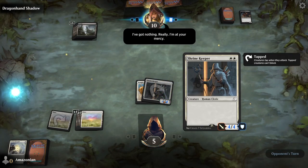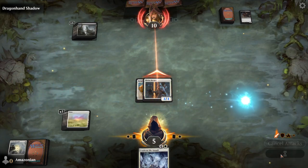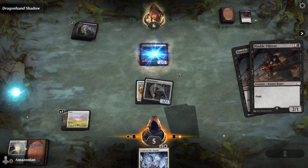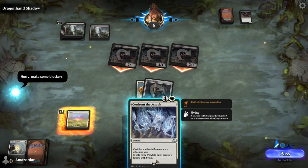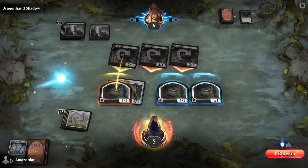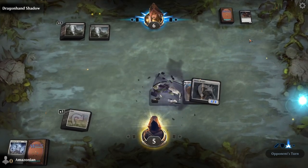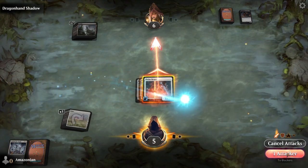You now still have your extra large Shrine Keeper on the battlefield. Attack in — as far as you can tell, it's safe to attack. But the Dragonhand Shadow has three cards in hand and those three cards are going to be three Nimble Pilferers. If all three of these were to attack you, you would die in combat. But you drew a spell called Confront the Assault. Now that your opponent is attacking you, cast Confront the Assault. This will create three spirit tokens. If you block just one creature, that's fine — you will only take four damage and you won't be dead. But just to be safe, you can block all three. Because next, you'll draw the Angelic Reward, which you can use to enchant your Shrine Keeper and then attack for seven damage.